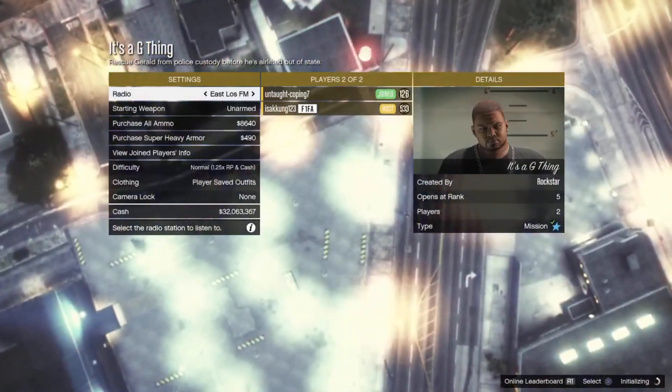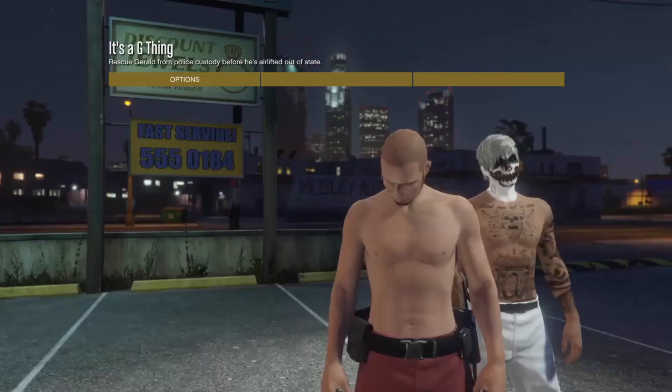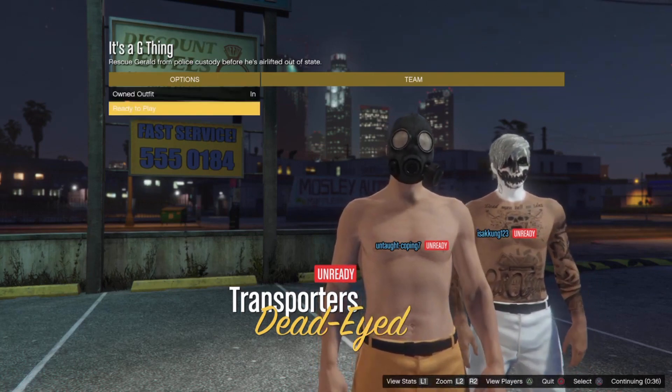And when you are in the settings menu of It's a G Thing, make sure to set Clothing Style to Player's Saved Outfits. After that, go ahead and launch the mission. Once you are on the next screen, go down to Outfits and press right on the D-pad once, then go ahead and ready up.